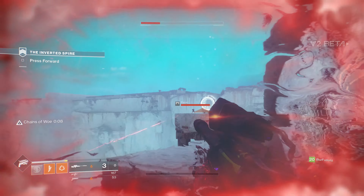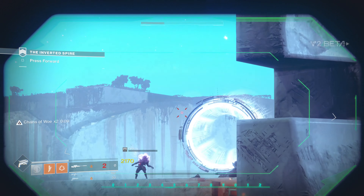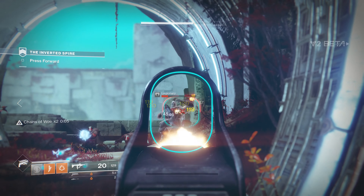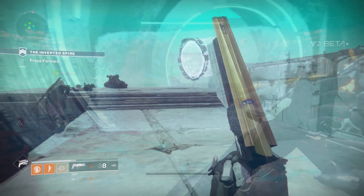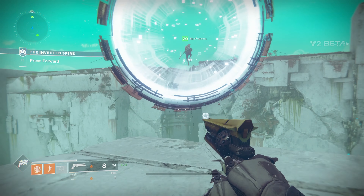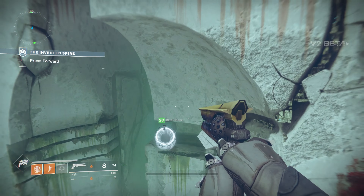Depending on what character you're using, what weapon loadouts, etc., you can take these guys out from a distance, otherwise you might have to get a little bit closer. As I'm on the Hunter here, I have a sniper, so I can pick a few guys off from a distance before moving up. Then same thing — jump through, get boosted over to the next area on the other side.